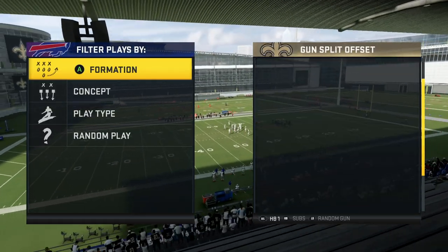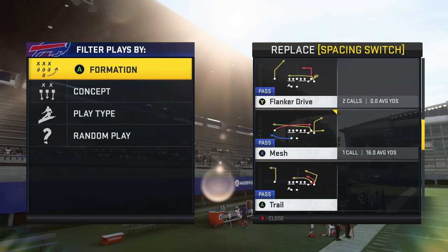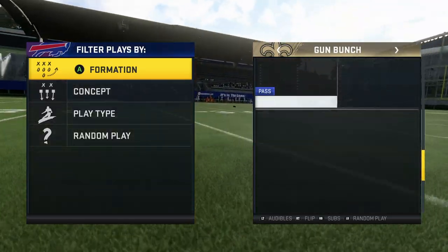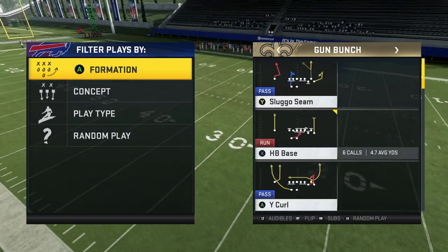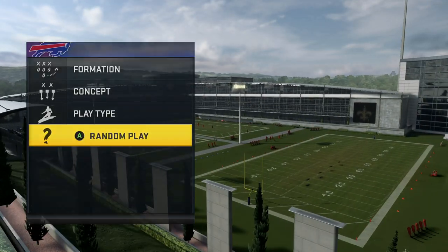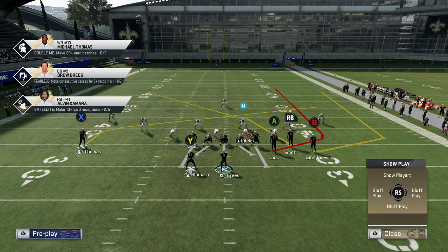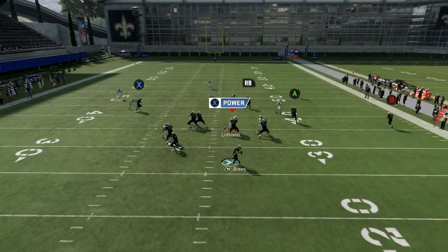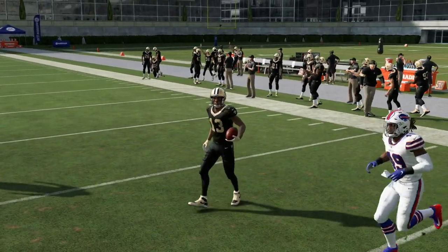Next, heading to Gun Bunch. The plays I like out of this are Z Spot, Go Verticals, and Mesh a little bit. The Gun Bunch is pretty much a go-to if you're struggling — usually because you're facing man coverage. This play will destroy: you have the wheel and the slant. Motion that wheel out, block your running back, put B on the slant. We had B wide open — missed the read — but still hit X as well.